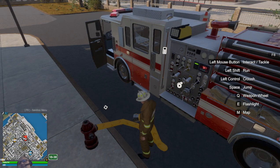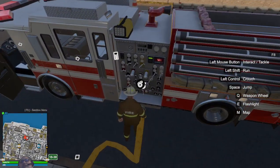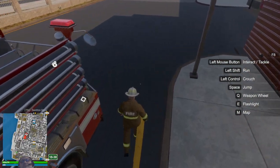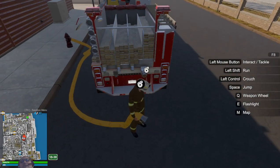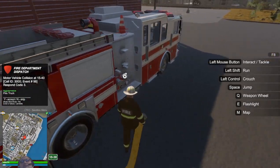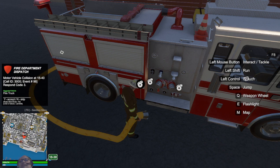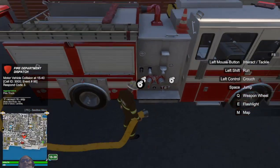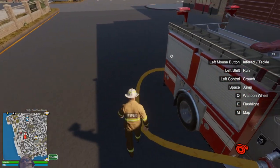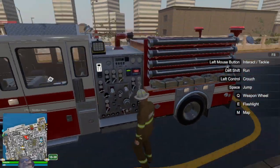Now we have a couple of choices on where we're going to connect it to the fire truck. Because this is the engine it has a connection here on the working side where we can walk around. There's a connection on the rear of the vehicle and then also there's two connections on the passenger side or the right side. We'll go over here and look at our panel — you can see it's already topped off.